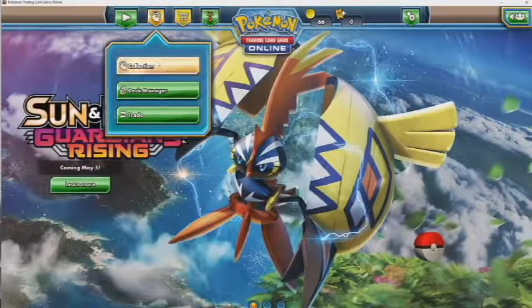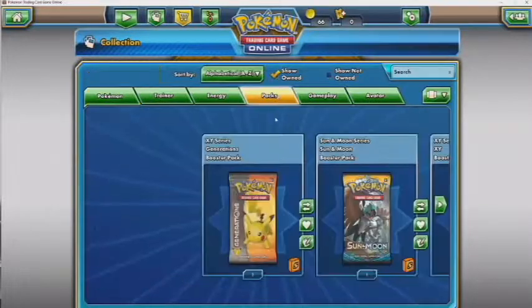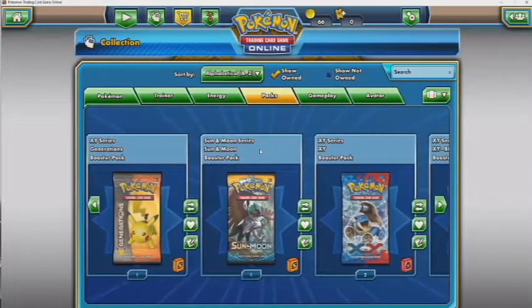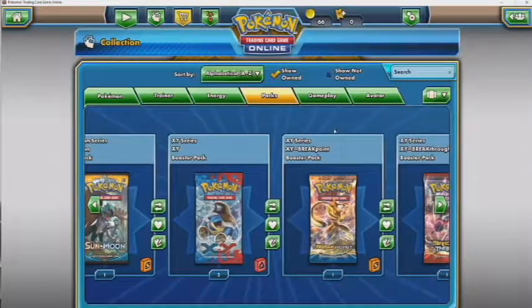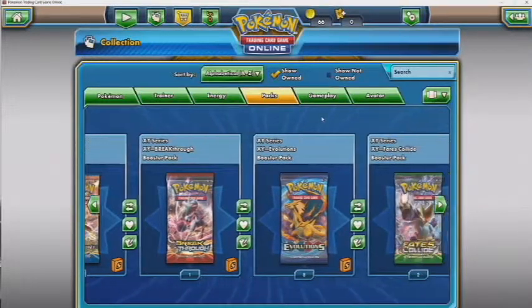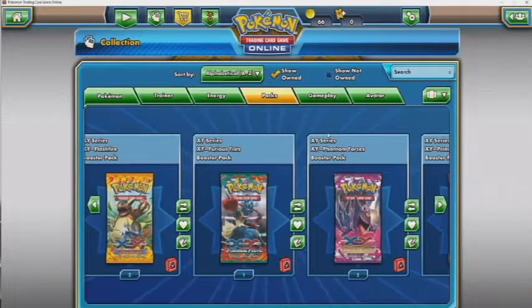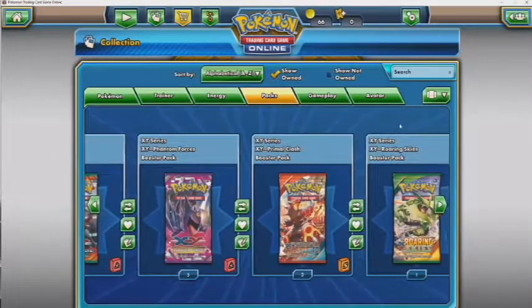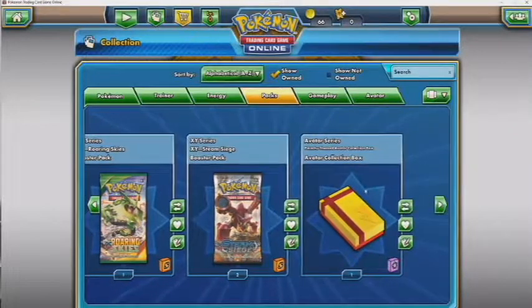So we have one Generations, one Sun and Moon, two XY Base Set, one Breakpoint, one Breakthrough, eight Evolutions, two Fates Collide, two Flash Fire, two Furious Fists, five Phantom Forces, three Primal Clash, one Roaring Skies, two Steam Siege, and then a Pikachu-themed avatar collection box.